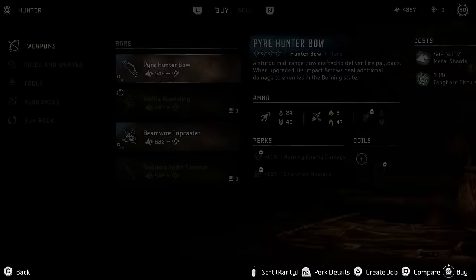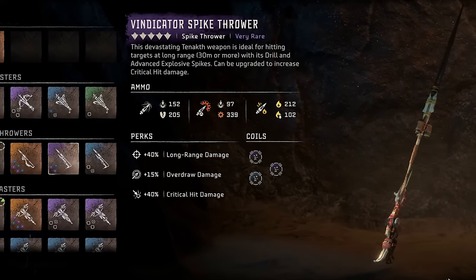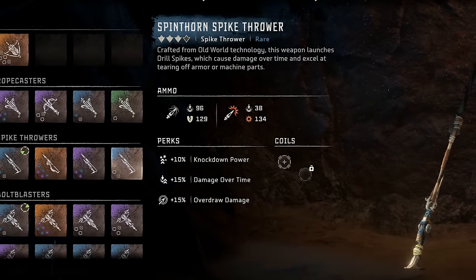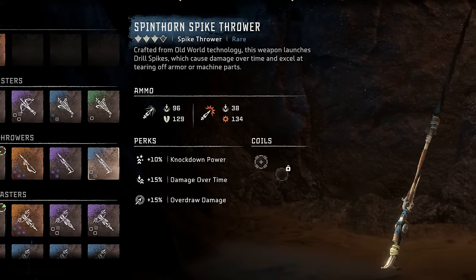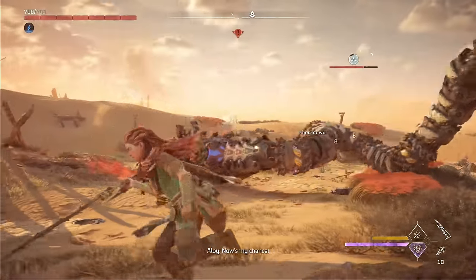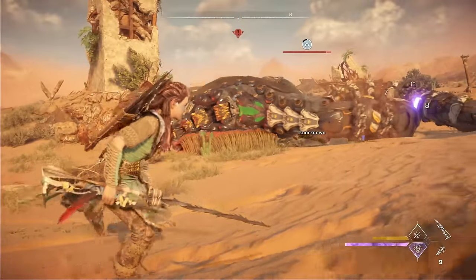You can buy the scalding spike thrower from the regular hunter merchant at the arena, but if you can, I would highly suggest using either the purple vindicator spike thrower, which you can get by completing the Rain Tray salvage contracts, or the blue spine thorn spike thrower, which is a reward for completing the Signal Spike quest. These will trigger a knockdown much more quickly. Our first step with the slitherfang is to pepper it with drill spikes to trigger a knockdown as fast as possible.